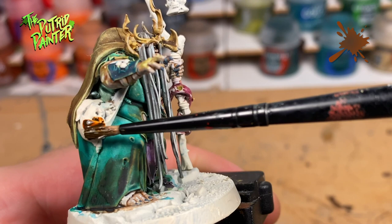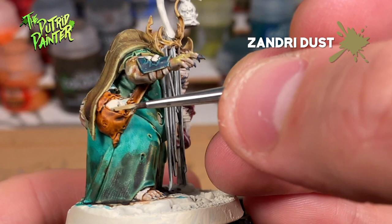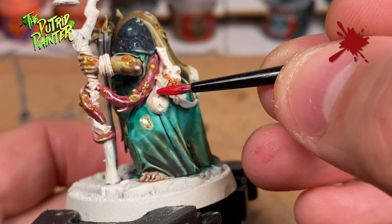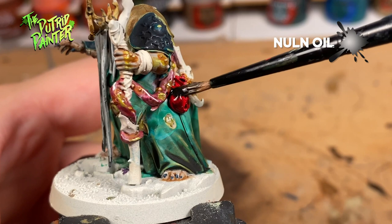Fecula has two bags on her. The big satchel gets a base coat of Gorthor Brown and a highlight of Zandri Dust. The small red bag gets a base coat of Mephiston Red, then I wash the bag with Nuln Oil, and finally add a highlight of Evil Sunz Scarlet.